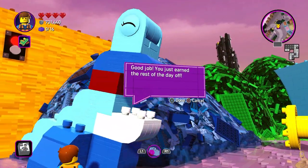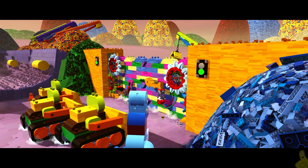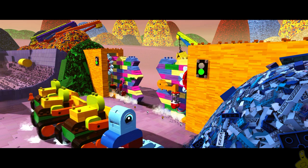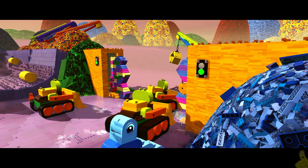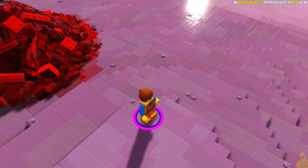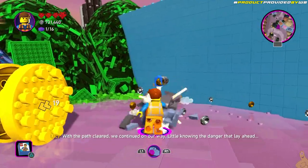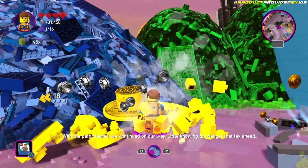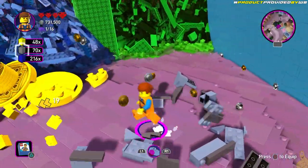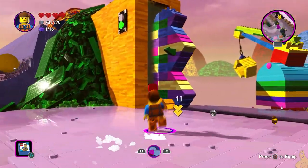Tyler P has not been able to get ahead of us quite yet, but I think that's gonna change today. We are kind of blind going in with how many of these masterpiece bricks we need, and in this one we end up with one extra. With the path cleared, we continued on our way, little knowing the danger that lay ahead. It was technically more of a cut speech than it was a cut scene.